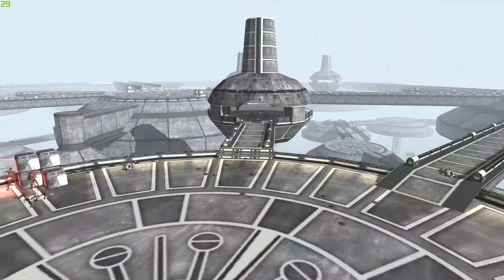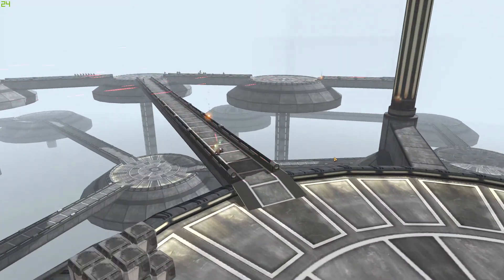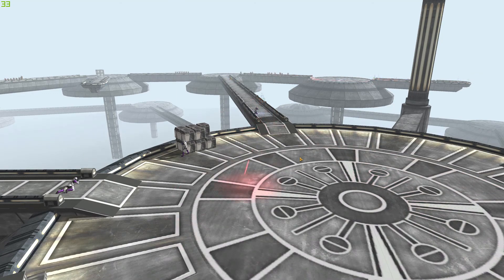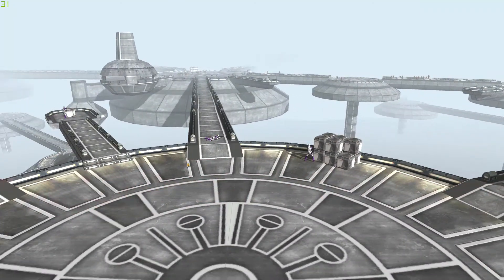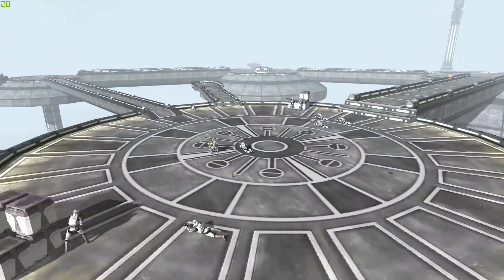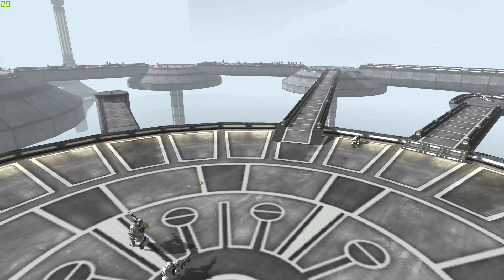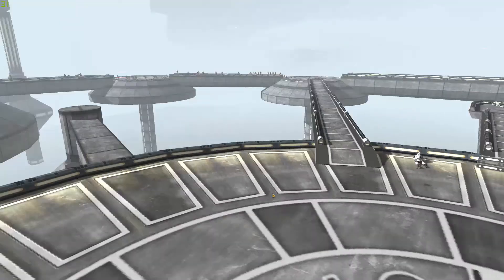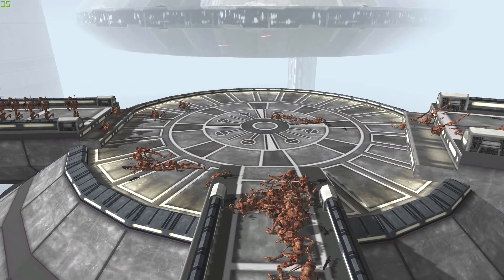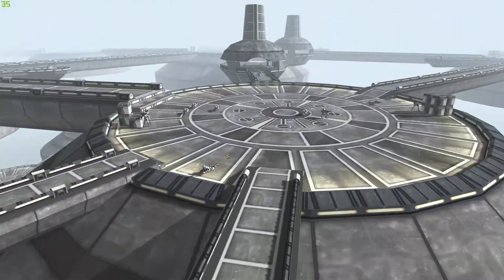The droids manage to push pretty quickly actually, taking out pretty skimpy clone forces. I wanted this battle to be as if the droid attack had just happened and the clones were unaware, so hopefully it comes across like that. These clone commandos are doing alright though - I bet they've got quite a few kills. They're just kind of staring into the distance. Look at all those dead droids - plastic clankers. Amazing.